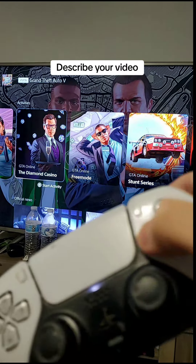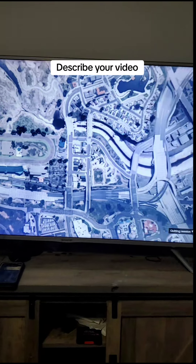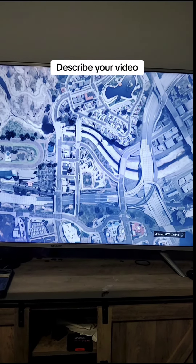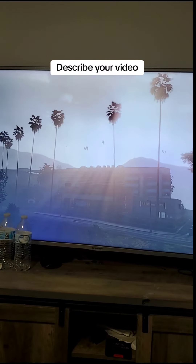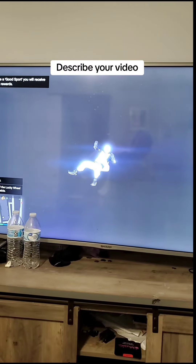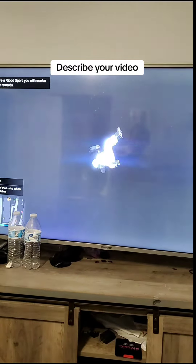We're going to press square to start this activity. Now it's going to switch from quitting session to online session right here. We're just going to wait until it puts us down in a session. If you did it correctly, you will have the old casino like we do right now, and you will fall through the map like this eventually.